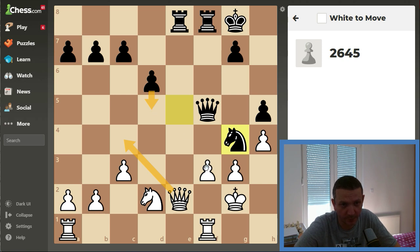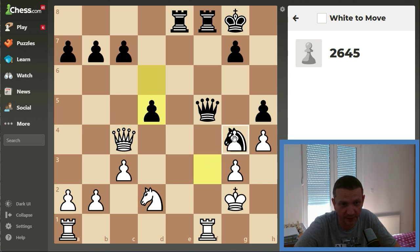But what happens if black pushes d5? I can probably still take the knight, also attacking the queen. Our queen is under attack. Let's check once again — do we have some better idea? I guess no. I shall try this one. I cannot take the pawn because the queen protects, but I can simply counter-attack here.